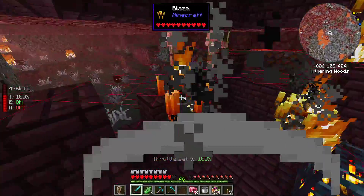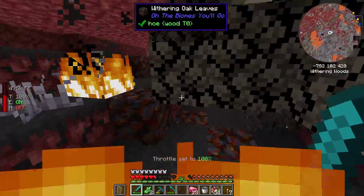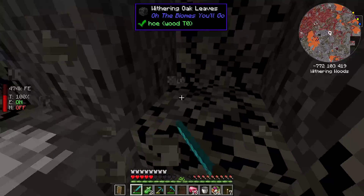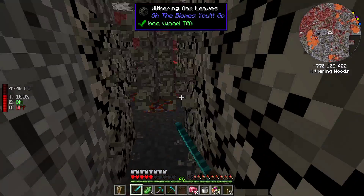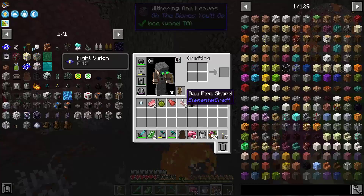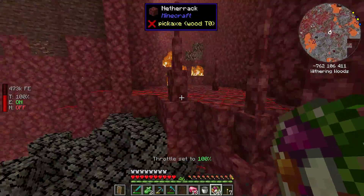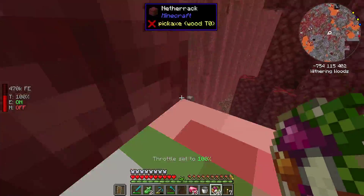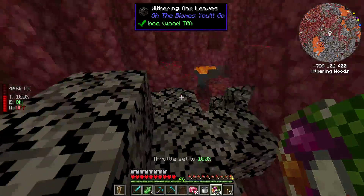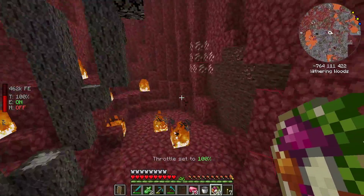That's a blaze armor. That's not what I want to face right now. I need to get back to the base before my jetpack runs out of power. I hate this place — the Withering Woods. They're the worst.